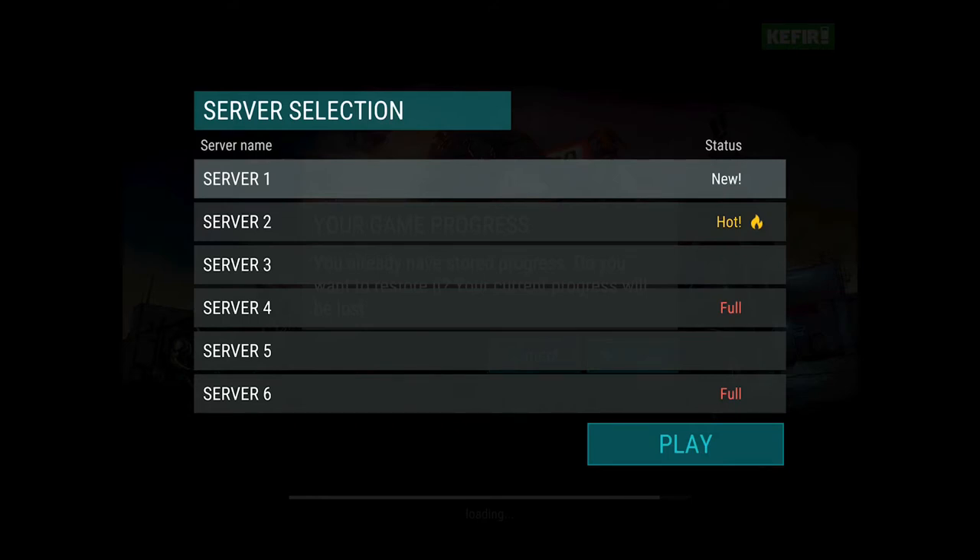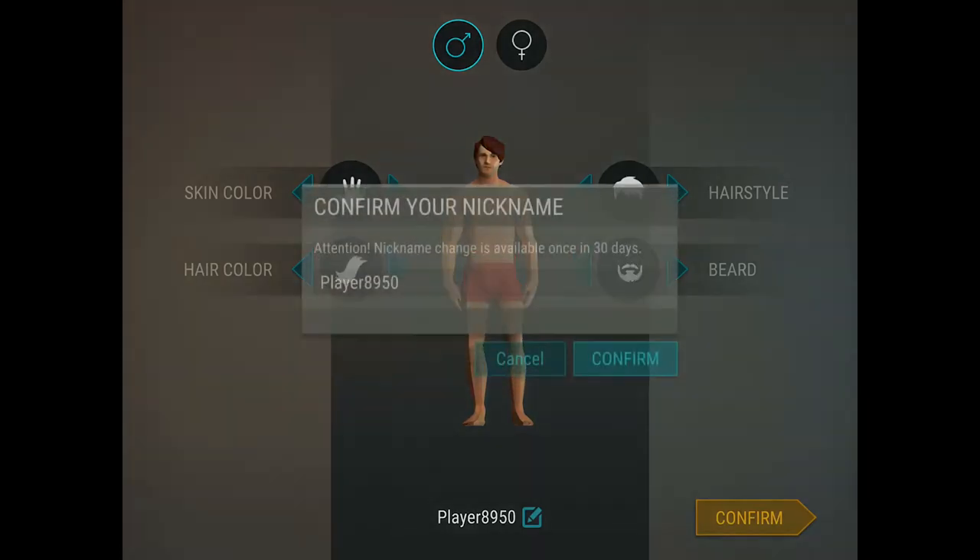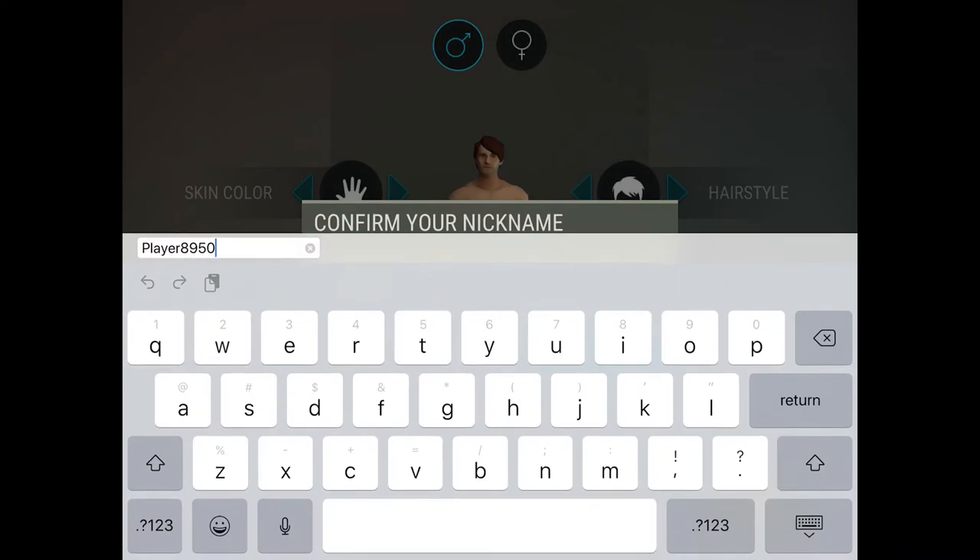In the beginning, this game will give you a selection of servers, so I'm going to choose a server to play. It's going to give you the option to customize your character, whether it's going to be male or female. I'll be a male character. You can customize your hairstyle, skin color, hair color, and you can also change your name.